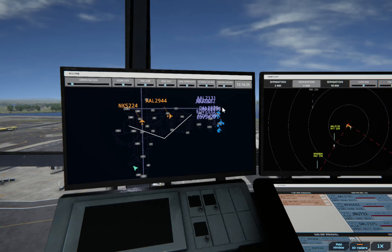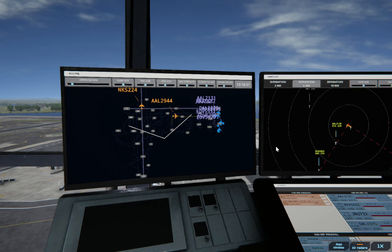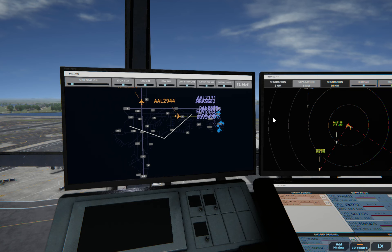LaGuardia Tower, Brickyard 5804 on final 04. American 2131, runway 31, clear for immediate takeoff. Upon reaching altitude 1000, contact departure.